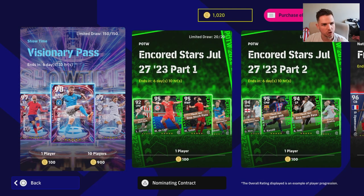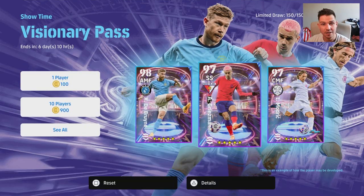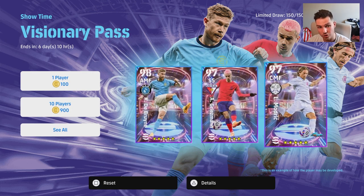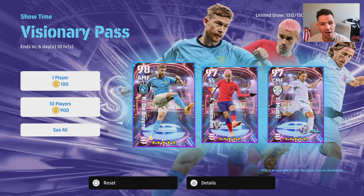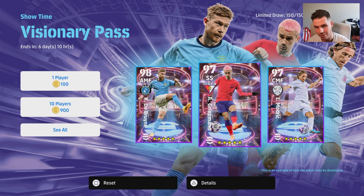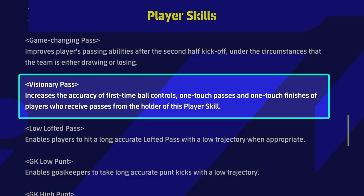Welcome back to the channel. Today we are going to be taking a look at the Visionary Pass Showtime players. We're going to try and change this up a little bit — instead of doing individual guides, we're going to throw all these in together because they're very similar players and they're going to all play the same way. Apart from Modric who can't really shoot, Griezmann and De Bruyne are extremely similar.